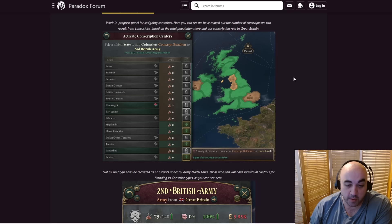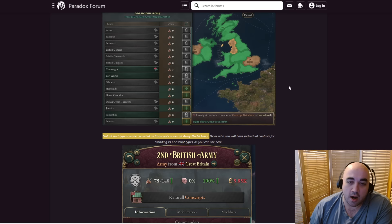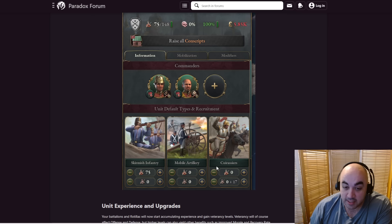Note that not all unit types can be recruited as conscript under all army model laws. This will be important in the case of the rural folk landowners army law — the name escapes me — but it's the one that gives decreased cost on army equipment, which will be a significant bonus. But you'll have the malus if you can't make conscript-specific stuff depending on your laws. We can see new pictures for this stuff — this looks like the regulars here, and these are the conscripts. So they have a regular army of line infantry and some conscripted cuirassiers.